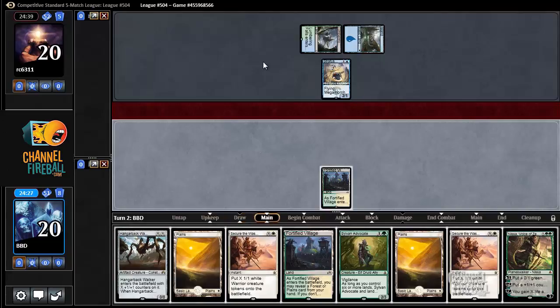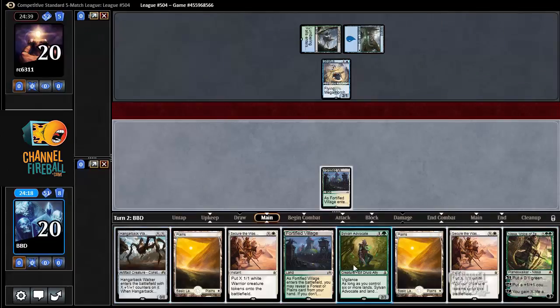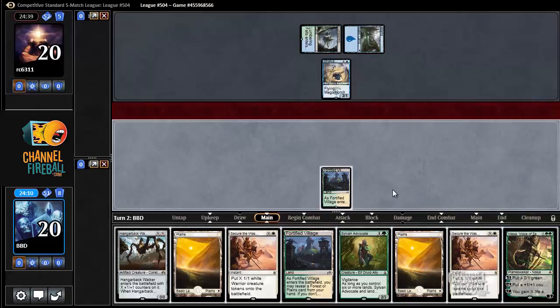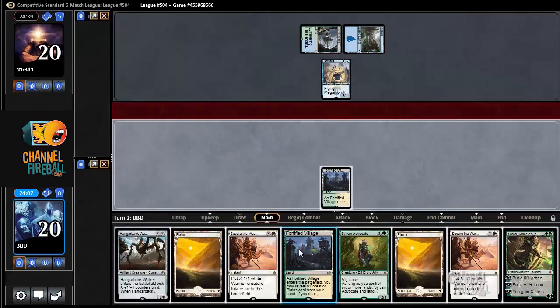Stratus Dancer is good because it has flying. Now that I drew Nissa, it changes my line of play. Normally I'd play Hangerback for one, then level it up and play Sylvan Advocate on three, but since I have Nissa, what I'd actually prefer to do is play Sylvan Advocate, then Nissa, then Hangerback for two.